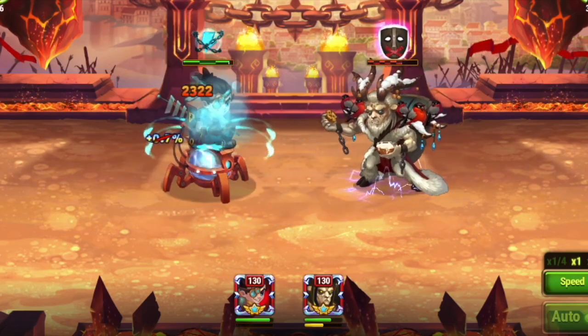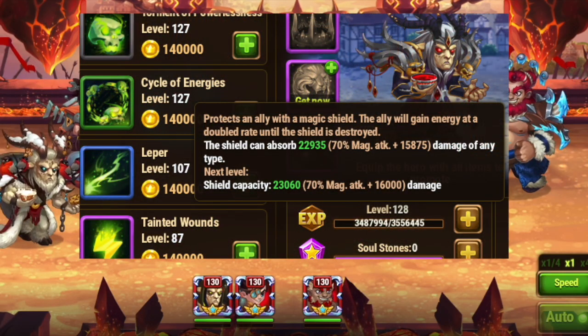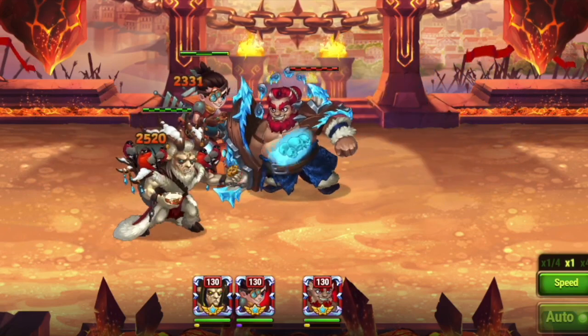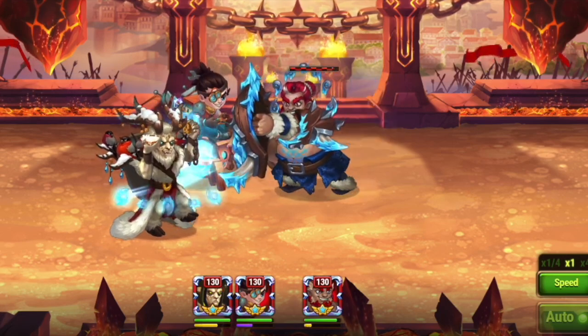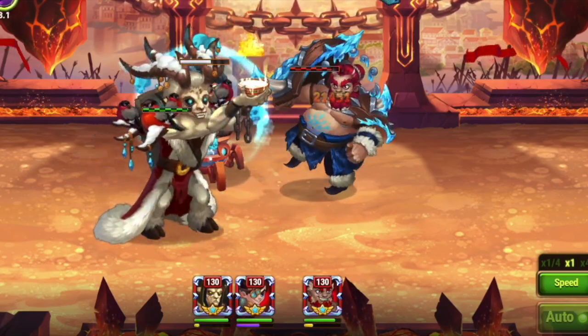The next test was: does Jorgen's cycle of energies green ability cause Isaac to charge faster? Cycle of energy protects an ally with a magic shield, and the ally gains energy at a doubled rate until the shield is destroyed. The answer is no. Isaac's basic attacks still need to happen 10 times regardless of whether cycle of energies is on Isaac or not. The double energy gain from Jorgen does not work with Isaac.